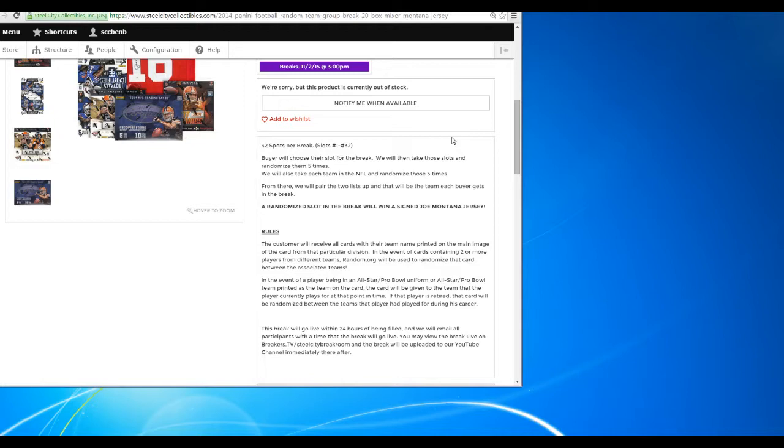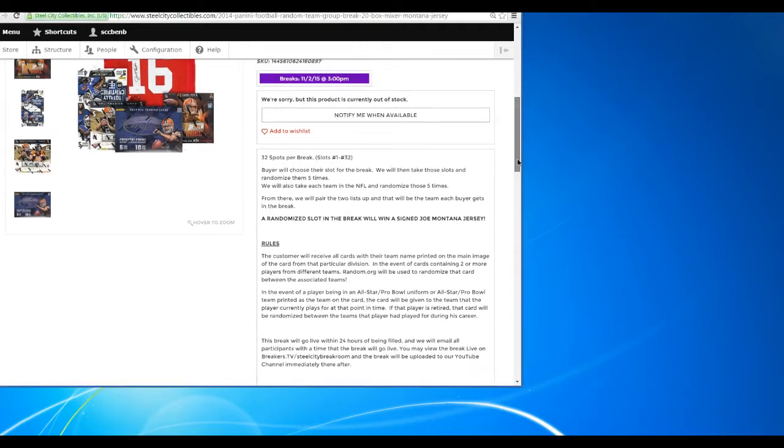Let's go to the rules for the cards. The customer will receive all cards of their team name printed on the main image of the card. In the event of the card containing two or more players from different teams, random.org will be used to randomize that card between the associated teams. In the event of a player being in an all-star or pro bowl uniform, that will be given to the team they currently play for. If the player is retired, the card will be randomized among the teams the player played for during his career. That is only if they're wearing a retired jersey or if they're in a pro bowl or all-star jersey and they're retired — that is the only time a player gets randomized.